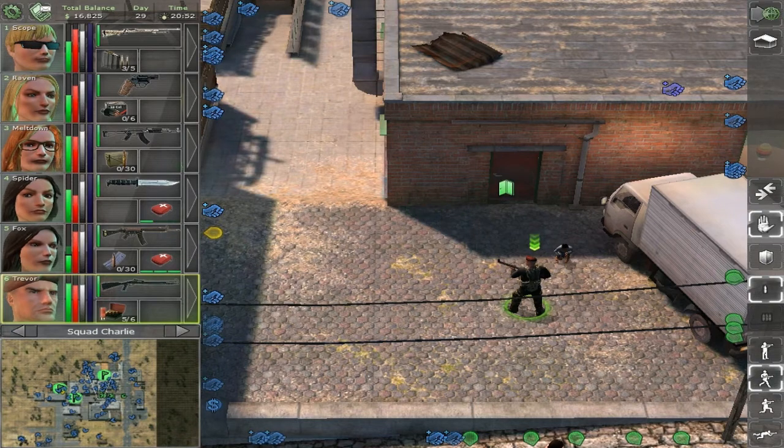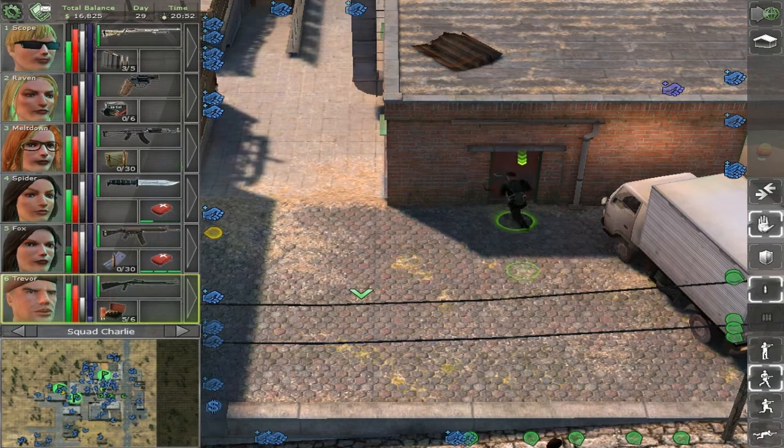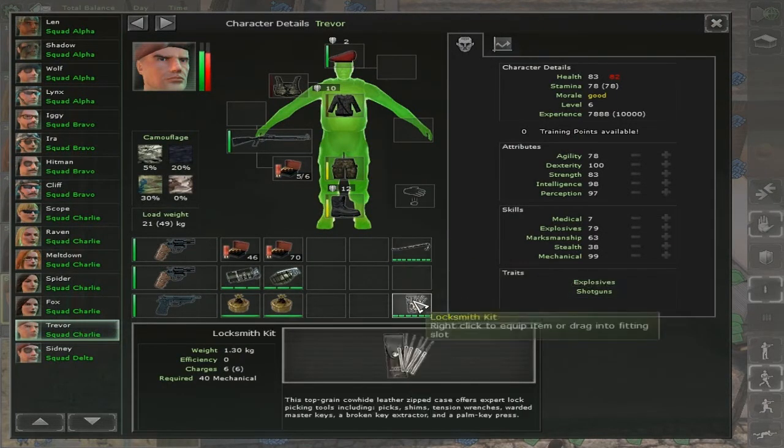How to unlock a door. To enter a locked room or a building, you will need a Merc with at least 20 mechanical skill to use a crowbar, and 40 mechanical skill to use the Locksmith kit.